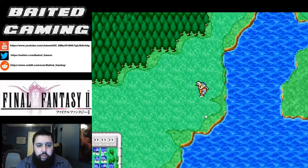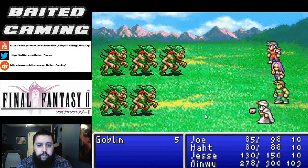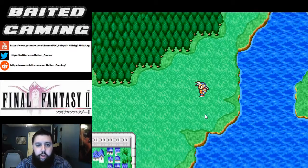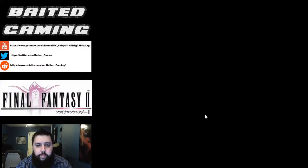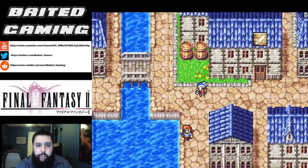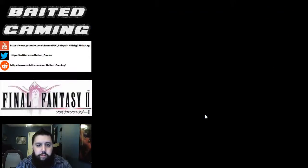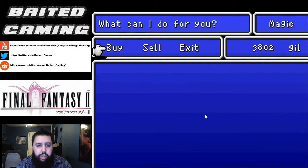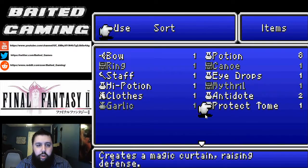We are almost to the city. While we're here we'll just rest at the inn real quick and get all of our MP back so we can continue leveling Blink as we go. This is the town of Paloom. Let's take a quick stop at the magic store. Ah yes, we need Protect. Don't really need Shell too much. Let's go ahead and equip that onto Hat.